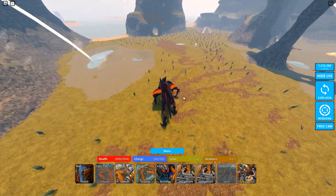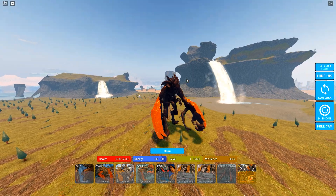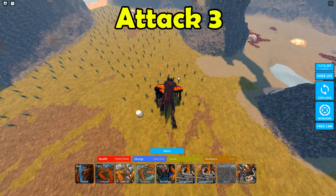Attack two — it's like a sort of slam in front of the creature. It's pretty good and does some decent AOE damage.